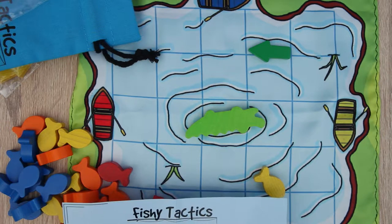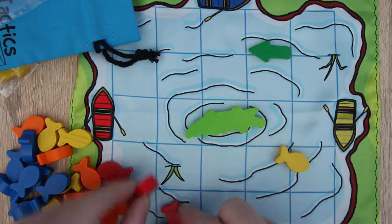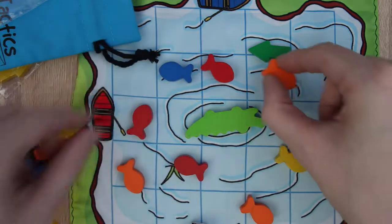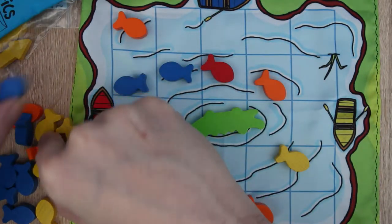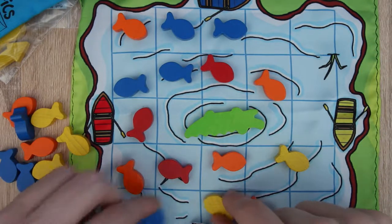Following the rules, each player selects a boat, so everyone gets a different color — blue, yellow, red, or orange. Place the croc in the center square, and place the fish randomly in the grid, one per square. So let's just put a few fish around here.